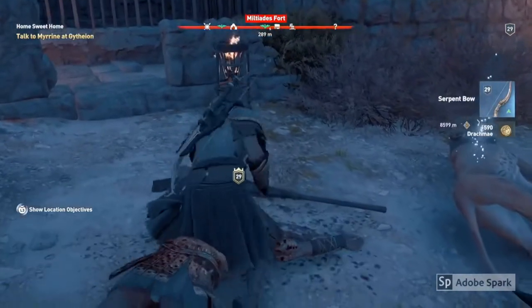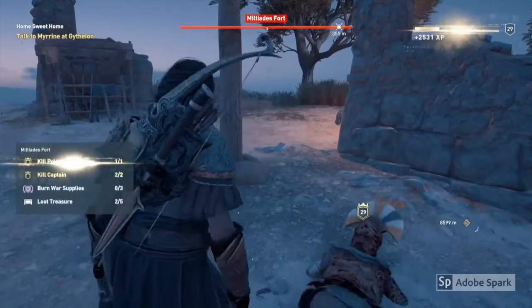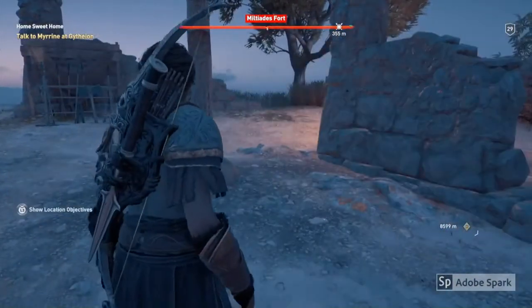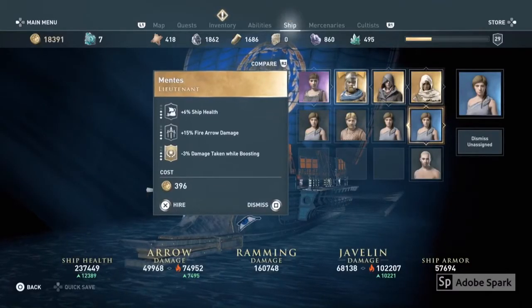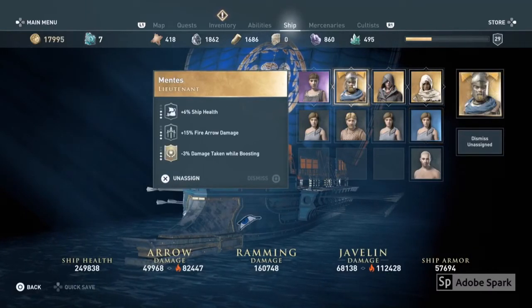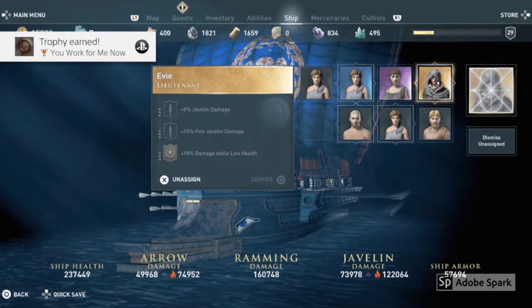Just knocking him out now, and then it will give you the option to press the L3 button to recruit him. Now that you've recruited him, you can go into your ship's menu and hire him for a small cost and then assign him to your crew.